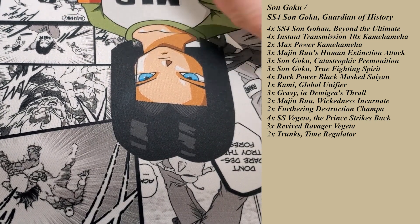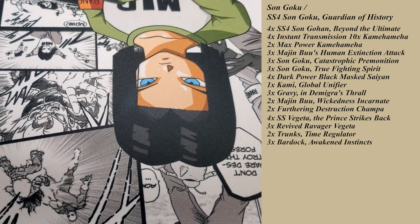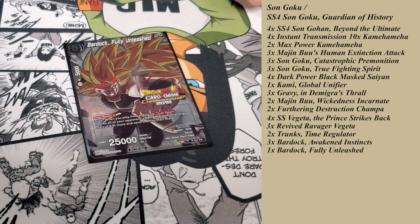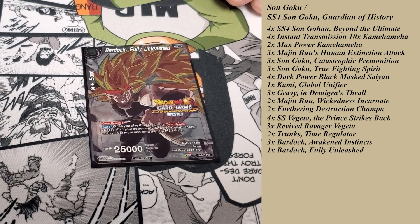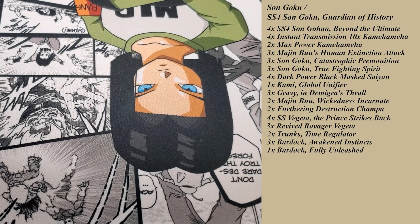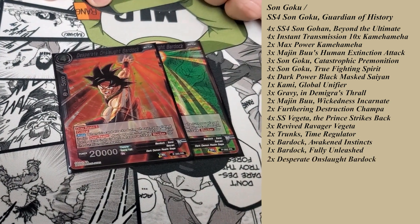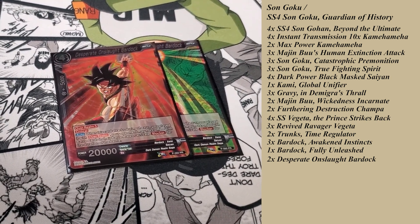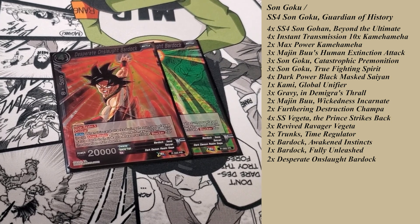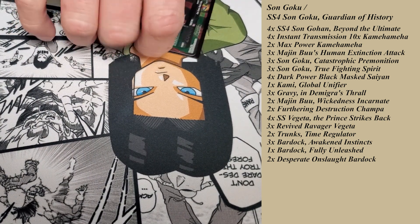And then his cousin, the Bardock — he costs one more for overrealm but you get to put it in your drop. This is a one-of — the old school Super Saiyan 3 Bardock. He's good in niche situations and I just like him, so he's in there. Two of the Bardock Onslaught, Desperate Onslaught Bardock — personally, there are a lot of blockers out right now in the game and these make them useless for that one swing. If you got a Champa with it, it's pretty great. They also cannot use battle cards in their battle area for combo — so that's pretty great.